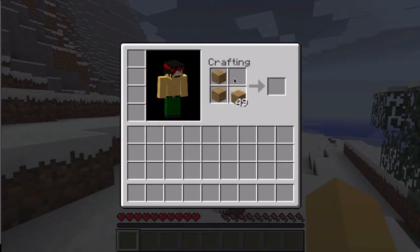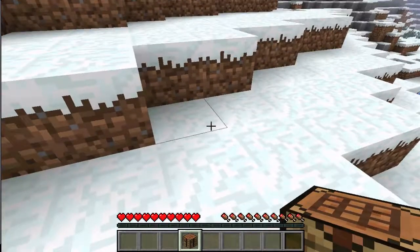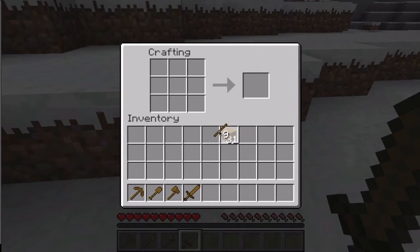Let's make some planks, make some tools. All right, crafting table, sticks. Make a pick, make a shovel, make an axe, and then a sword. Yep, that does it for the tools I need right now.